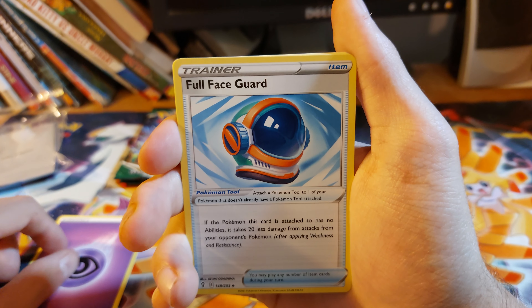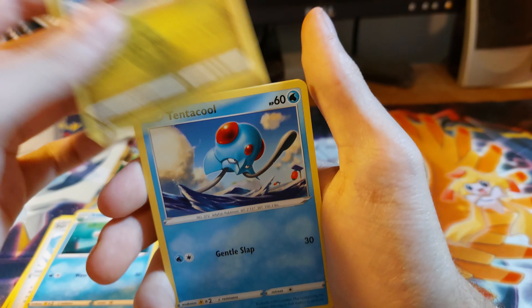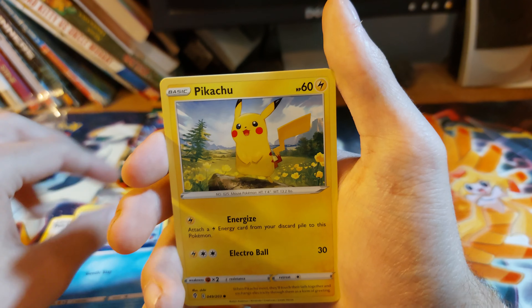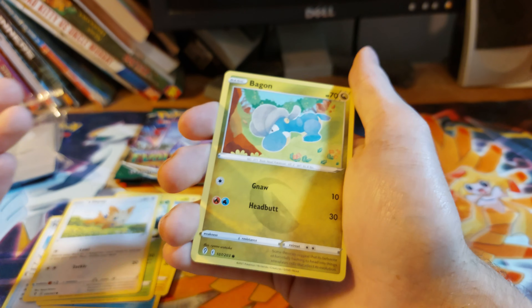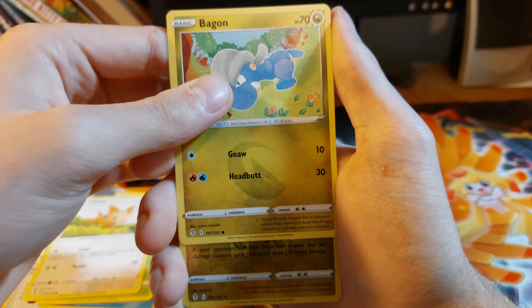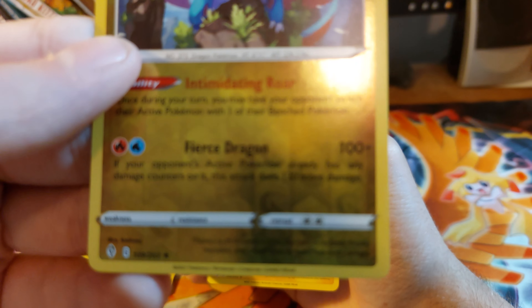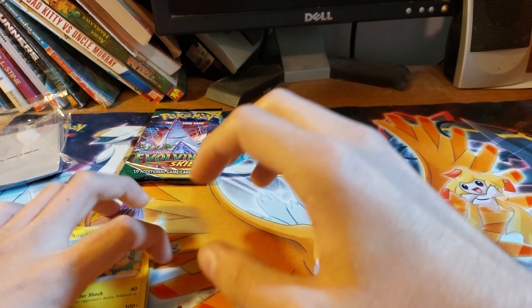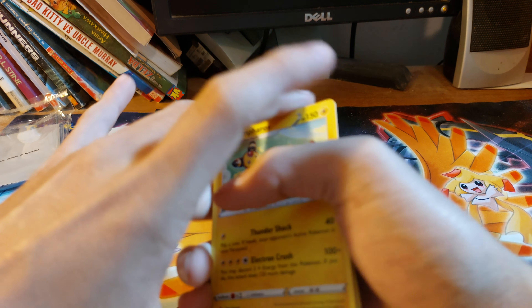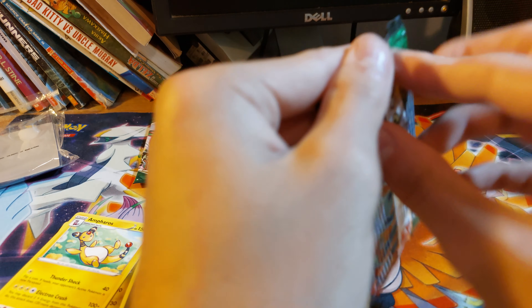Psychic energy. Full face guard. Lombre. Shelgon. Nice to see that dragon types are back. Tentacle. Pikachu. Seedot. Lillipup. What doesn't make sense to me — they brought back dragon type but there's no fairy type. Salamence, and the Salamence is a reverse. Rare, and Ampharos. Let's put that over there because that might be the only thing we get. Hopefully not — we can get like a holographic, or a V, or V Max even.